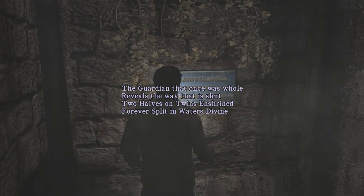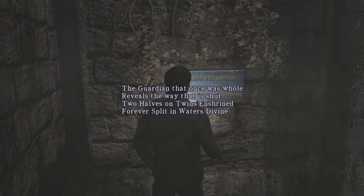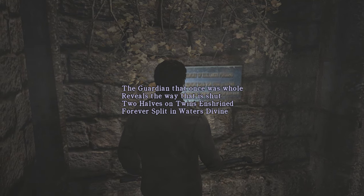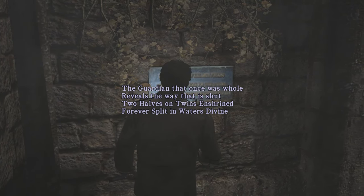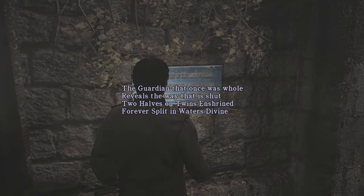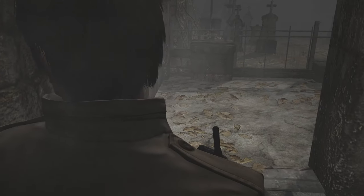'The guardian that once was whole reveals the way that is shut. Two halves on twins enshrined, forever split in water's divine.' I think it's talking about the half of the symbol I have — I need the other half to reveal a way that is shut. 'Forever split in water is divine' — sounds like the other half might be in water.